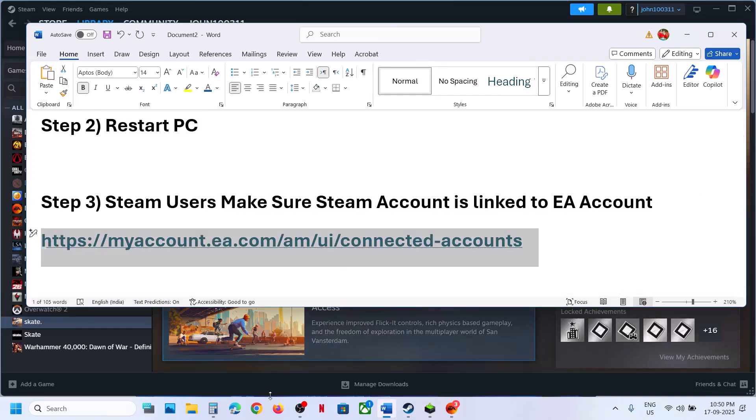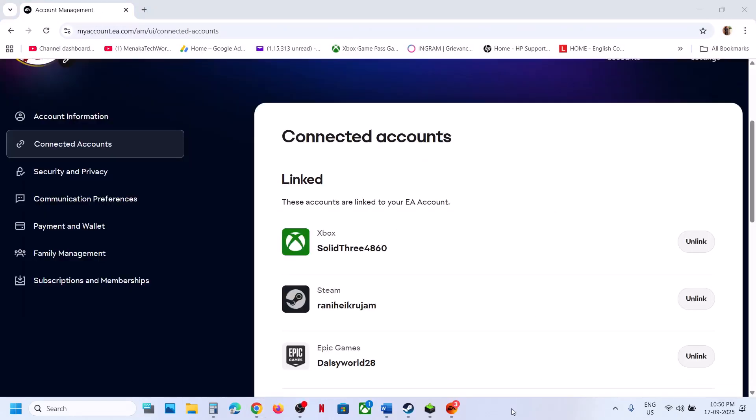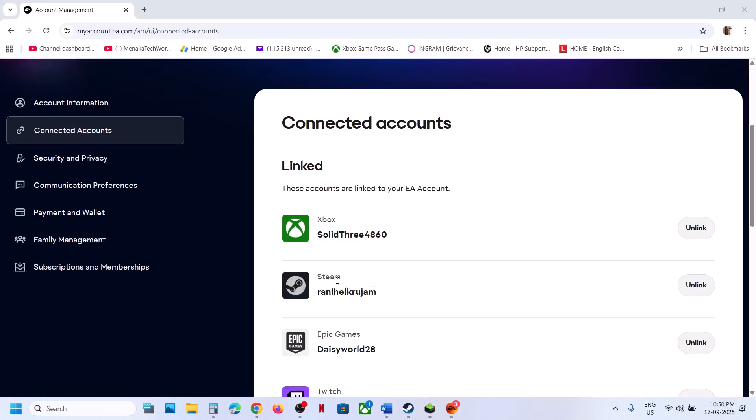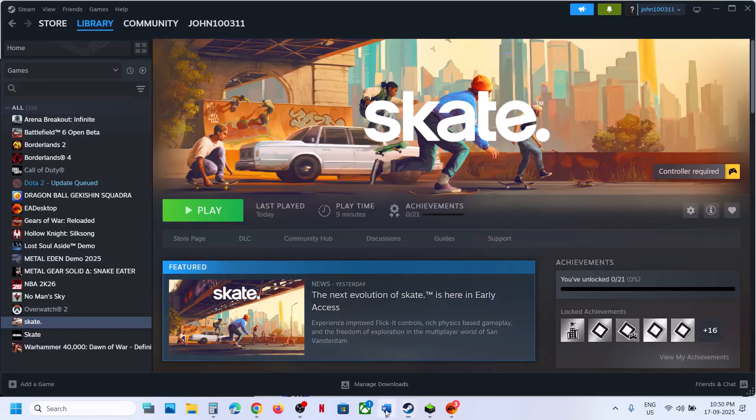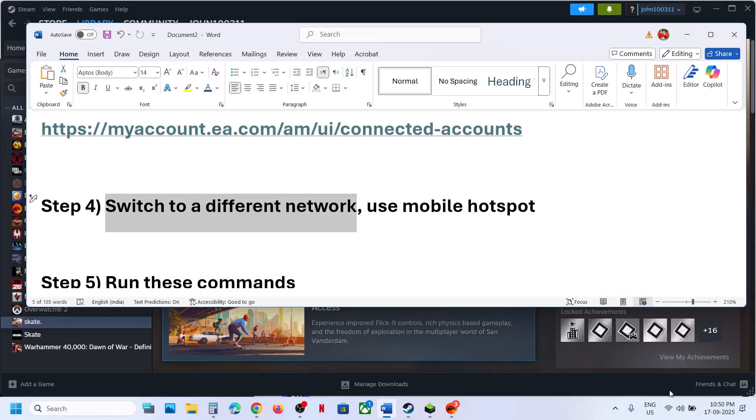For Steam users, make sure your Steam account is linked to your EA account. Go to the EA website — the link is provided in the video description — and log in. Once you log in, go to Connected Accounts and make sure Steam is linked there. Once linked, relaunch the game and then check.